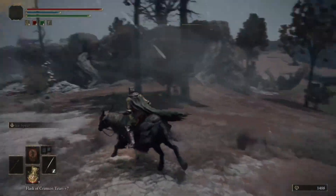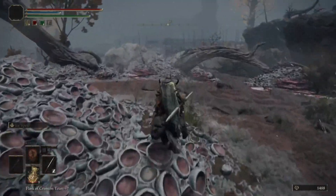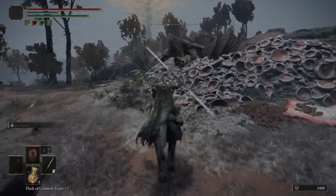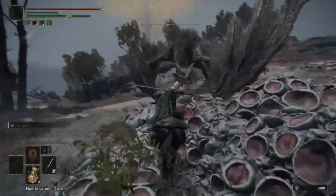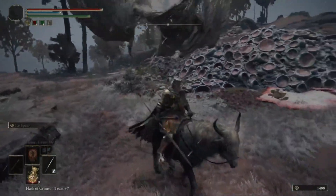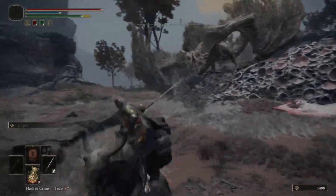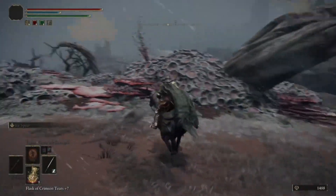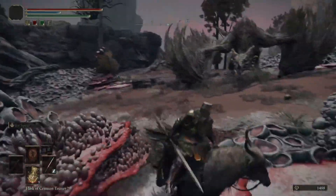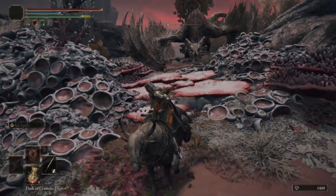Ice Spear Twin Blade — oh my god, so satisfying. You can also do Ice Spear Lucerne — that's pretty spicy too. It's got an R2 chain. So if you've got an enemy that wants to sneak up in the mid-range, surprise, I've got a mid-range attack too, and it deals good damage, breaks the stance, and gives Frostbite. But yeah, Twin Blade is definitely the overall spicier option for Ice Spear.